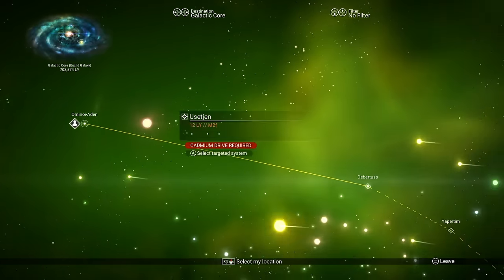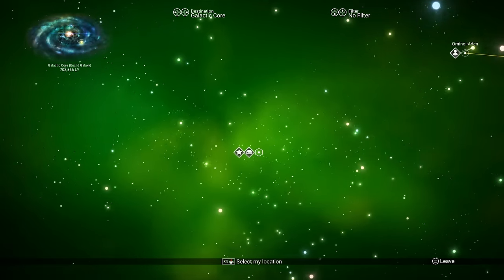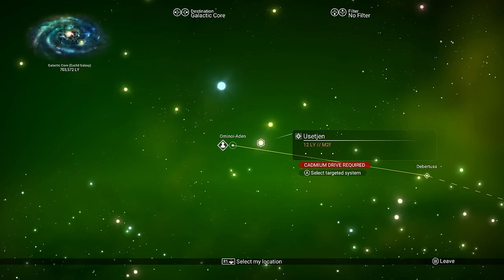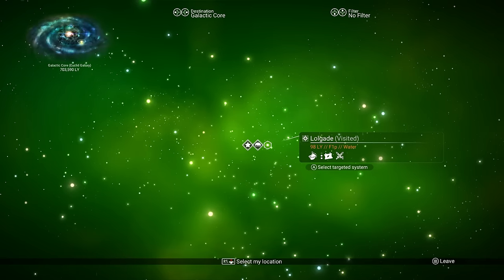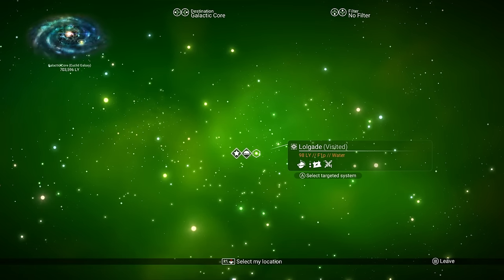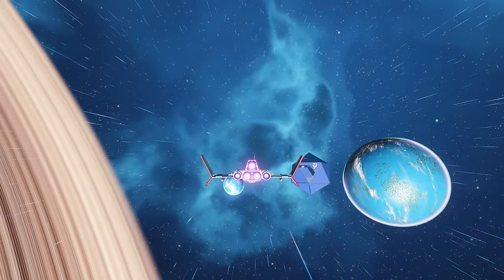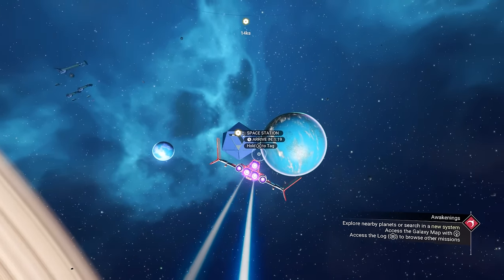Once I get this thing fully upgraded, we are good to go. I always like to head to one system I know is good — we're going to head back to our original system. It's a GEC system. We've already been here, but this is where I like to go, and as soon as you land in here you should get a call to progress the storyline a little bit.